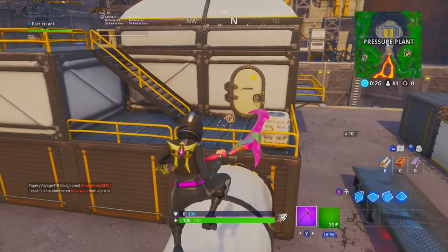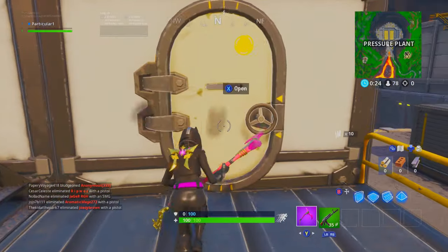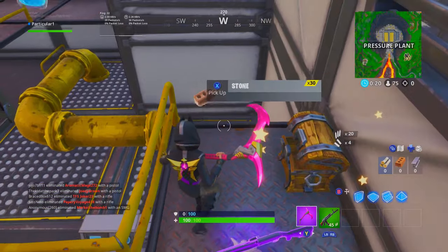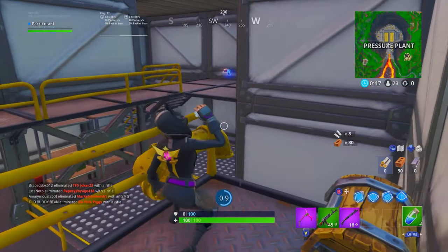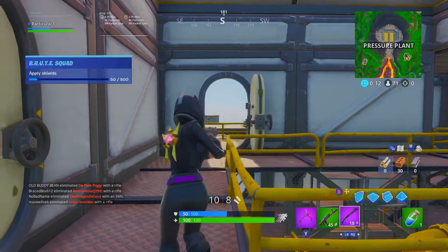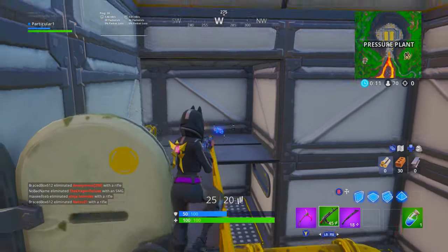I recommend going as far away from the Battle Bus as possible because you can get all the good loot there since no one will go there. You can loot up so you have everything you need, and then once you get into the later game, you can start fighting people. So the first question is where do you land — never land at the very first drop because everyone usually goes there and you can get killed very easily.